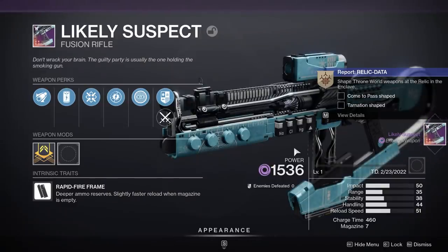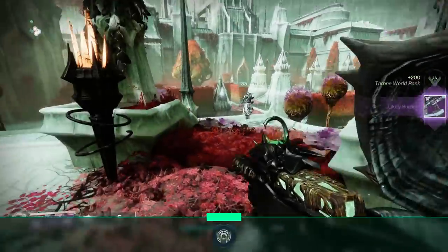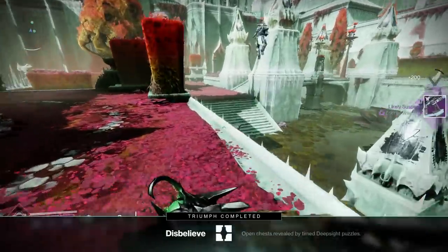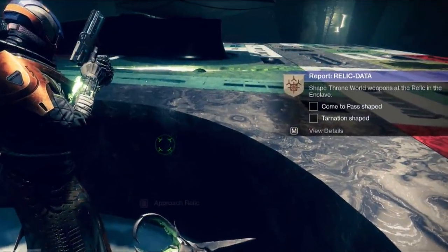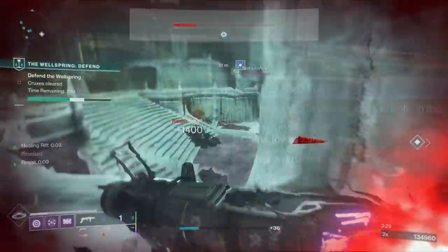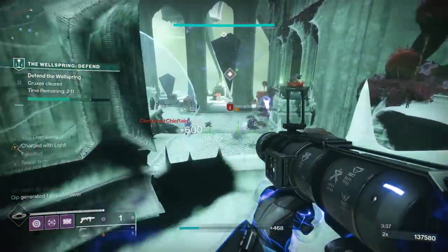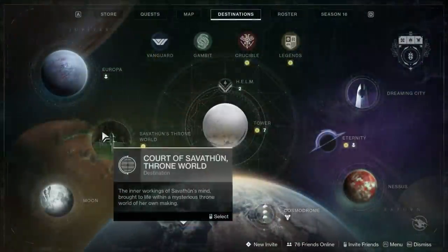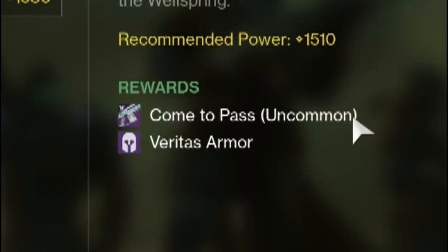The first three weapons were awarded through random quests and evidence board missions, and you can farm them by opening public event chests or deep sight tier 3 chests. However, the next two weapons are where things get difficult: you now need to craft the Come to Pass, the Throne World auto rifle, and the Tarnation, the Throne World grenade launcher. The problem is you probably don't have either of these — they are not unlocked directly through quests. These are Wellspring-exclusive weapons, and a different weapon is available every single day.